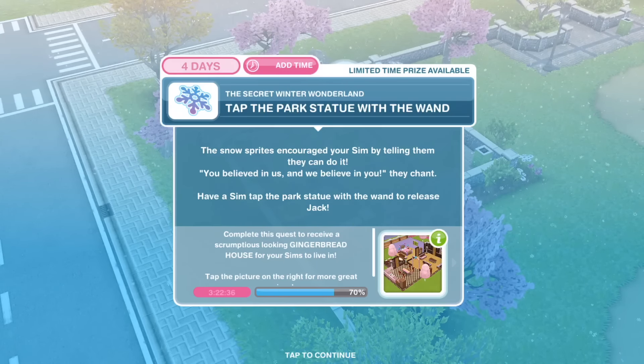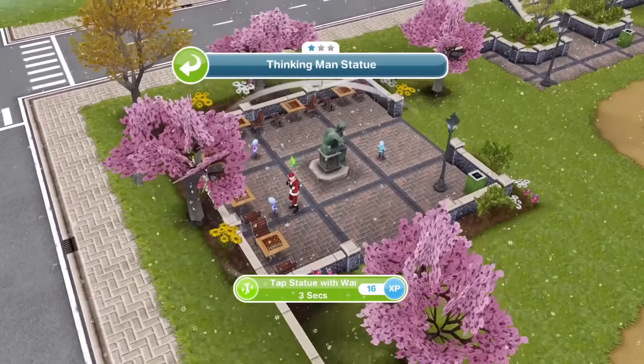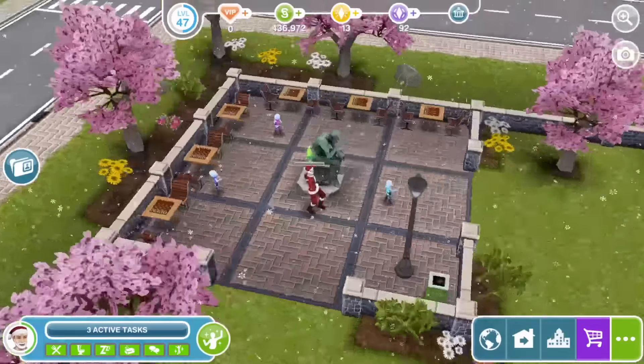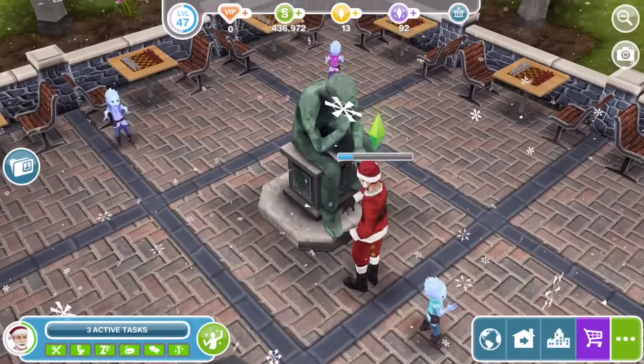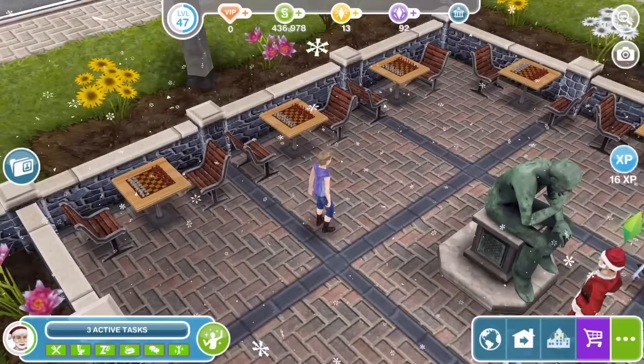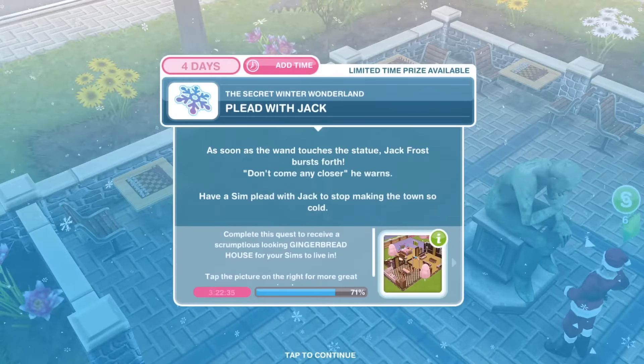Next, tap the park statue with the wand. The snowsprites encouraged your Sim, telling them they can do it: 'You believed in us and we believe in you,' they chant. Have a Sim tap the park statue with the wand to release Jack — takes three seconds. Let's zoom in. There's Jack! Tap the park statue with the wand. All done.